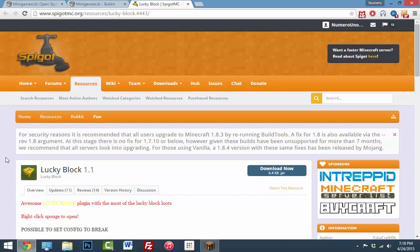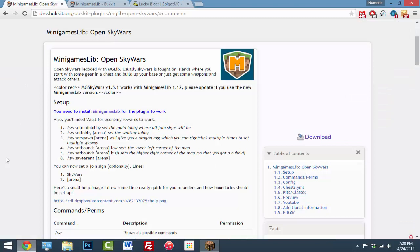Once you have all those plugins, head onto your Minecraft server and we're going to set this up. If you don't know how Lucky Block works, it basically replaces the chests for SkyWars — the lucky blocks are scattered on the islands, and if your players are lucky they'll break a block and hopefully get something really good out of it. From the blocks they get, they can mine their island, build bridges to connect to other islands, and try to kill opponents with what they got from the lucky blocks.